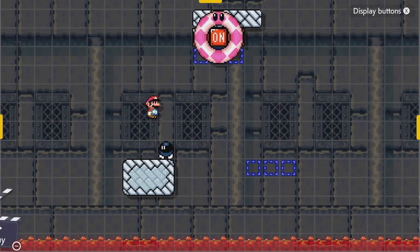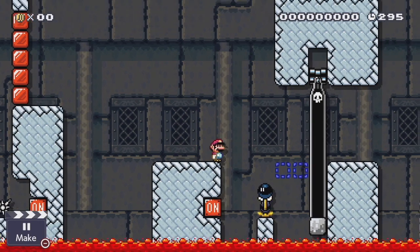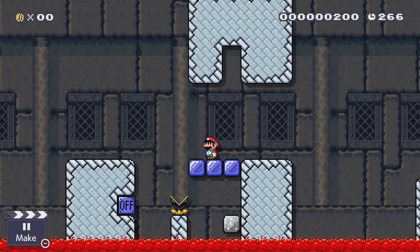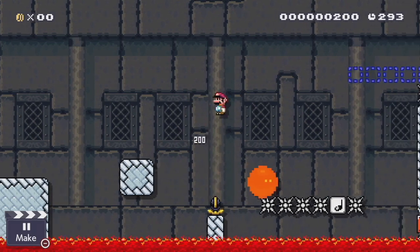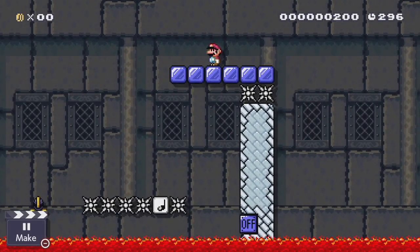Bombs find a lot of usage in kaizo levels. You can use a bomb as a very simple thrown item just to activate a switch. In Super Mario World and New Soup, when you spin jump on a bomb it'll go in a certain direction opposite to where you spin jumped. This causes the outcome to be different depending on which side of the bomb you landed on. In kaizo levels where you usually only want one specific thing to happen, this is frequently used to make sure Mario has to land on a more precise target. Furthermore, the fact that a bomb can be spun on multiple times means you can set up sequences where Mario spin jumps on the same bomb multiple times to activate a switch.